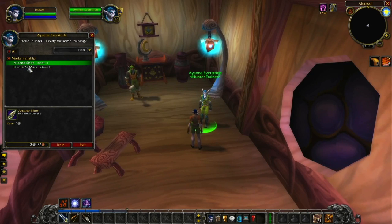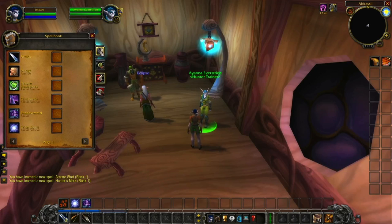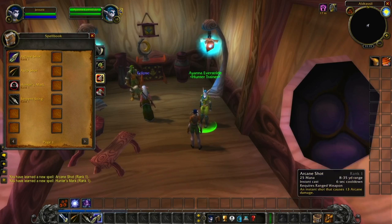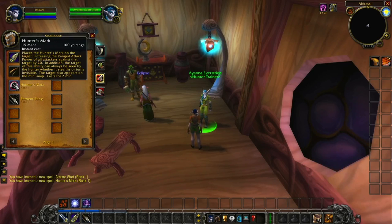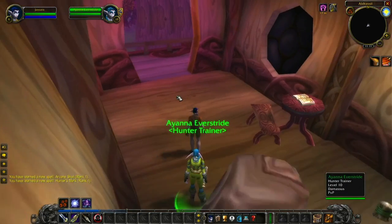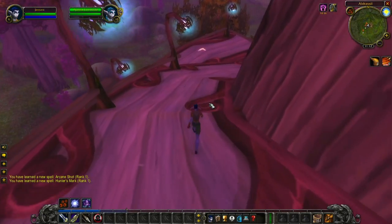Arcane shot and Hunter's Mark. Arcane shot causes 13 arcane damage with a 6-second cooldown. Hunter's Mark is placed on the target, increasing ranged attack power of all attackers against the target by 20. The target can always be seen by the hunter whether it's stealthed or turns invisible, and it appears on the minimap. Lasts 2 minutes.